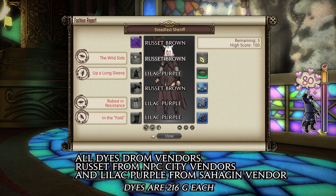We also have a third Russet Brown on any gloves in the game. In total we're spending just under 4,000 gil for those dyes. If you have access to the Sahagin vendor — which free trial players do — and the NPC vendors in towns — which free trial players also do — this might be your best choice.